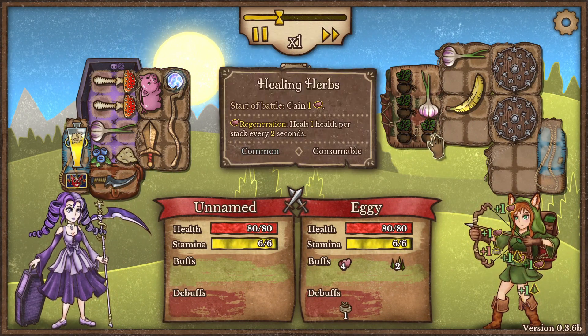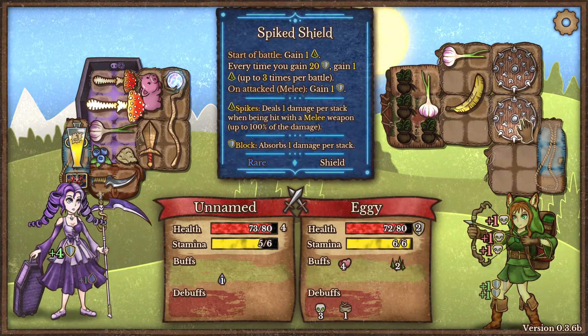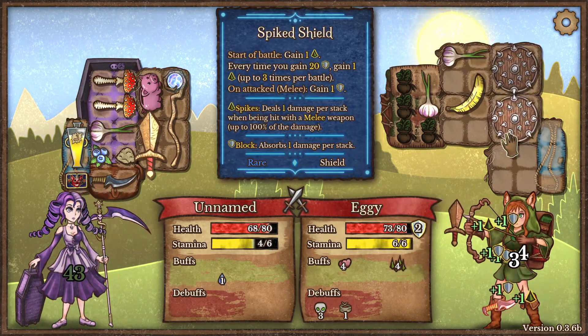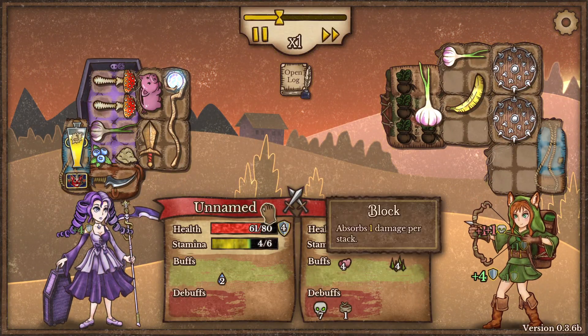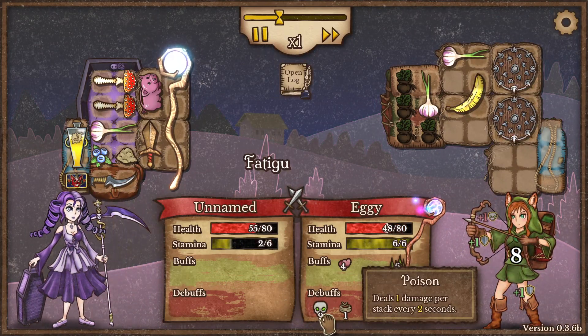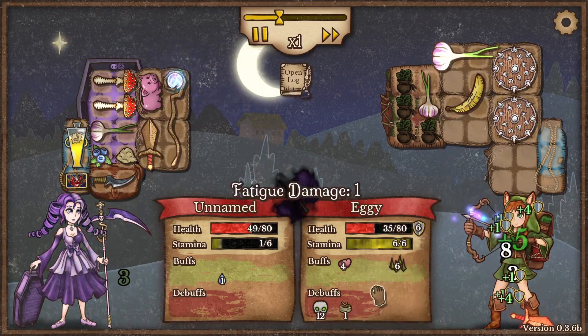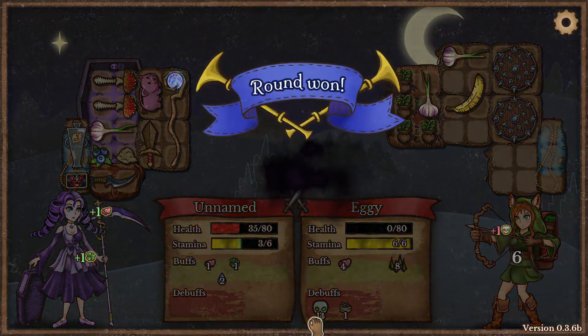This will be an easy fight. What players or bots in the game use are very niche builds — this is basically a 'hurting yourself' build. I'm taking a lot of damage by attacking, and I don't have many healing items, but we're stacking poison on the enemy. That's the only reason we'll win — the poison is pretty strong.